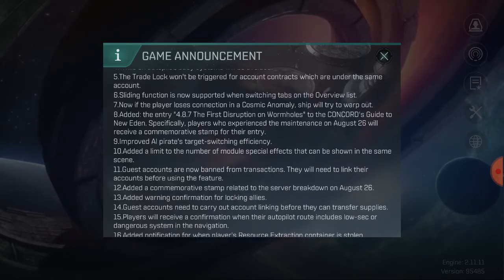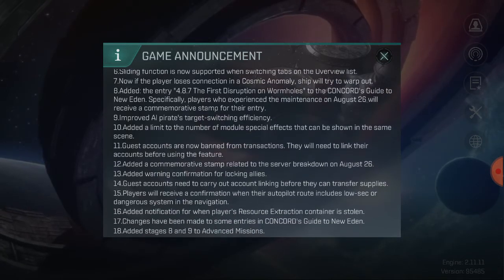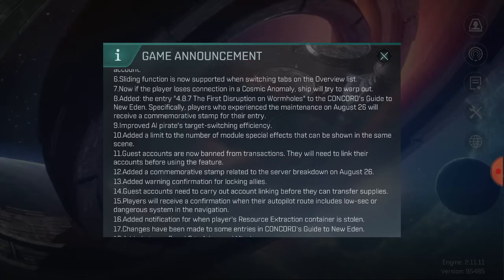The trade lock won't be triggered for account contracts which are under the same account. The sliding function is now also supported when switching tabs on the overview list.